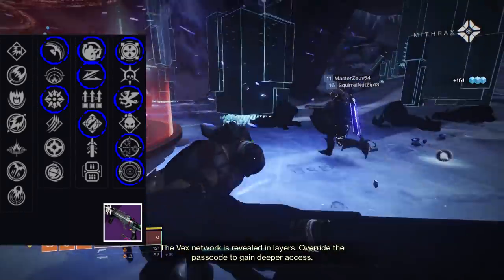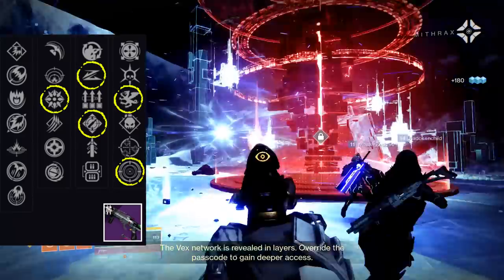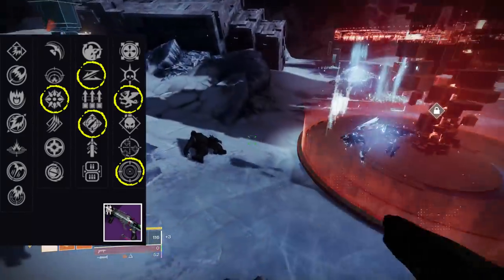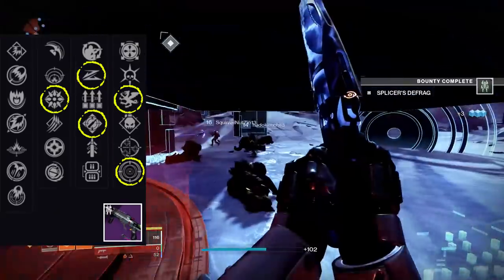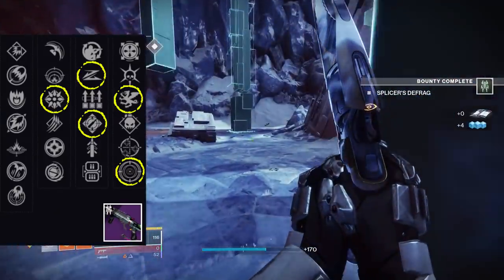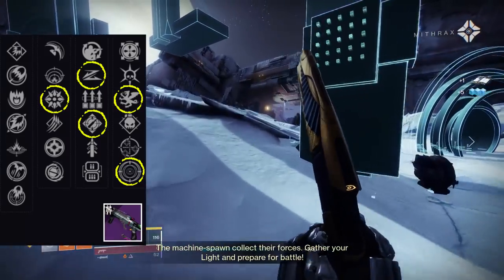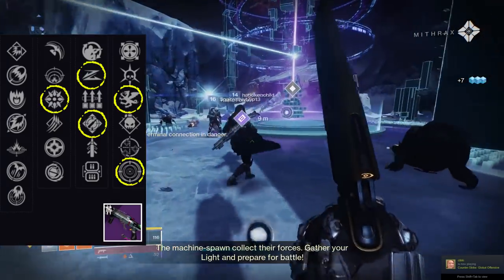For the first major god roll, I'd suggest Spike Grenades with Slideshot or Ambitious Assassin, followed up by Vorpal or Frenzy — your damage-dealing loadout. Personally I'm going for Spike Grenades, Slideshot, and Vorpal to keep up a constant barrage of grenades while dealing extra damage to boss-type enemies.